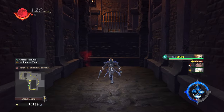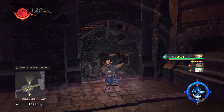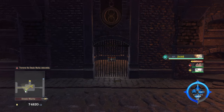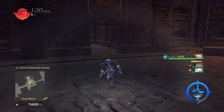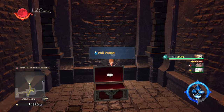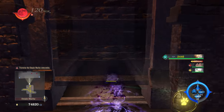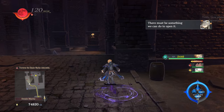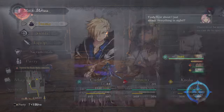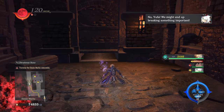There we go — fortunately no executioners. Warrior's still free. What does this do? It's not a trap, is it? Full potion? That was a simple puzzle. Let's dive. It's sealed shut — there must be something we can do to open it. How about I just— Quick, you go. No, Yuffa, we might end up breaking something important. Let's dive.